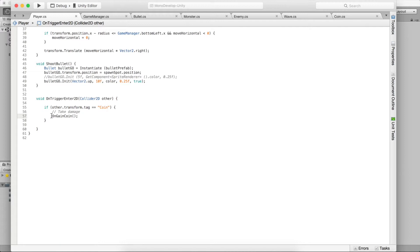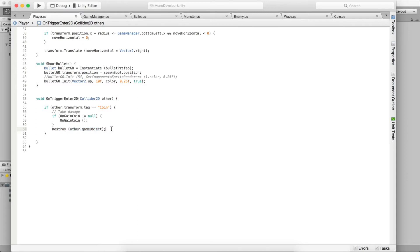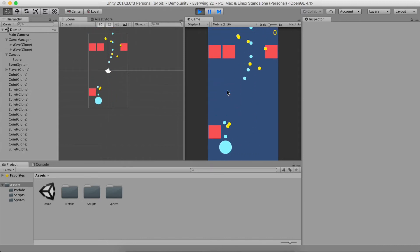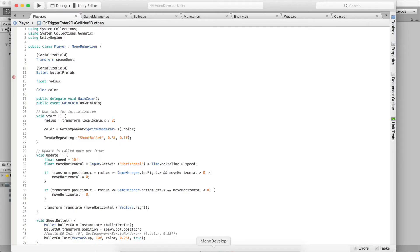On Player, whenever we collide with a coin, we call OnGainCoin. We first check if OnGainCoin is not null — meaning someone is listening — then call the function. We also destroy the coin's game object since once the player collects it, it should just disappear. If we run this now, the player should be able to absorb coins, and you can see that is the case — the coin does not go below the player when they collide.